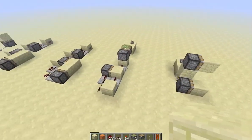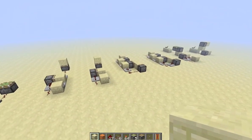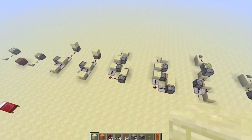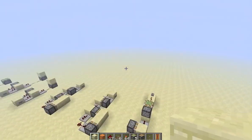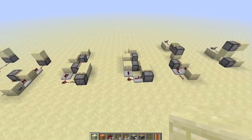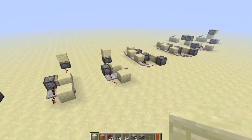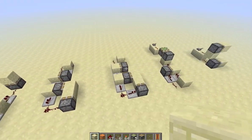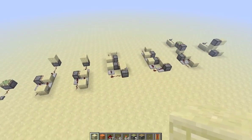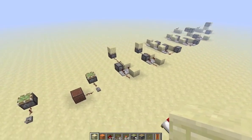So yeah, that just about does it for 12w27a. I think they changed the piston timings because they wanted to fix sand duplicators, which I'm not sure I agree with — it's making prototyping a lot harder, with random piston actions that shouldn't occur. It would be easier to make things in 1.2.5 than in the latest snapshot. But of course there are always bugs that occur in snapshots. So there's the latest update on the snapshot — I might do more of these if they change redstone stuff. This is the Redstone Innovation channel, hope you guys enjoyed and as always we thank you for watching.